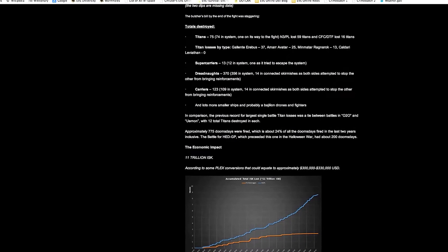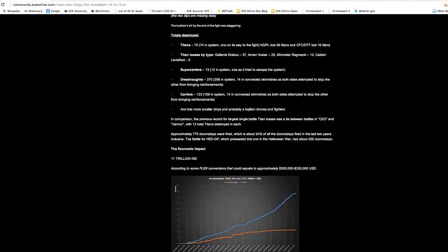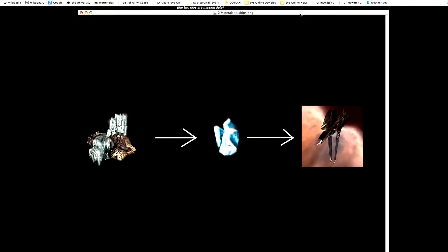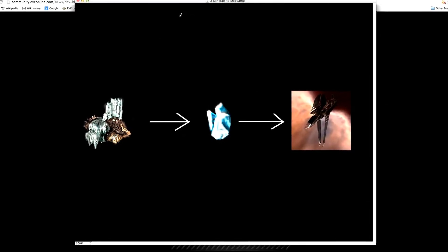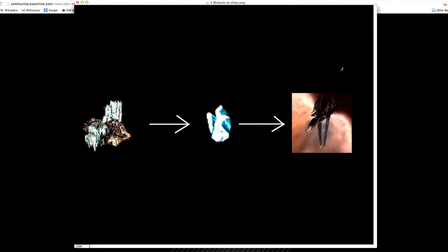First of all, let's cover some points here. Dollars do not become ships. Minerals become ships. In EVE Online, you take a mining ship out to an asteroid belt and mine some asteroids. You take the asteroid ore back to a station, refine it into minerals, and then you can use the minerals to manufacture ships. Asteroids become minerals, become ships. Dollars do not become ships.